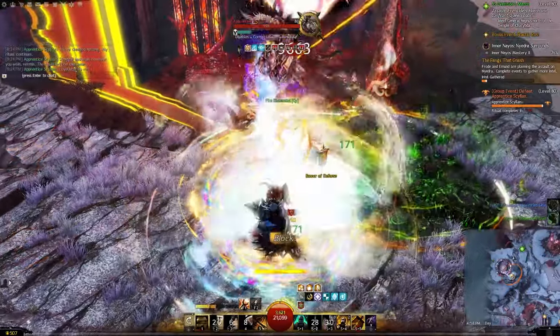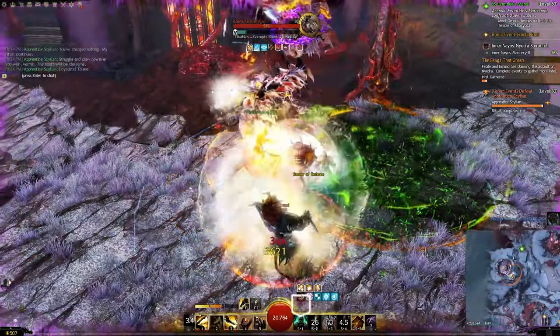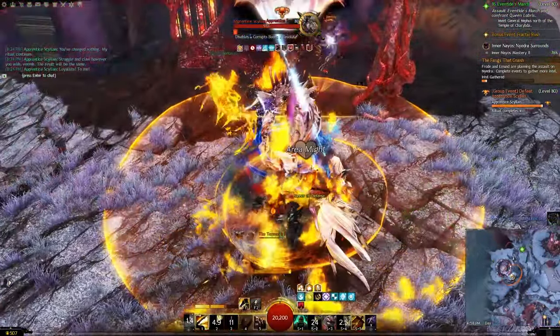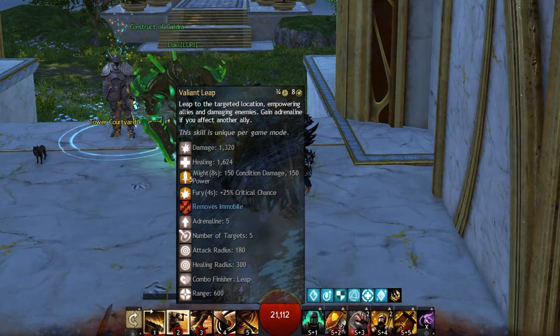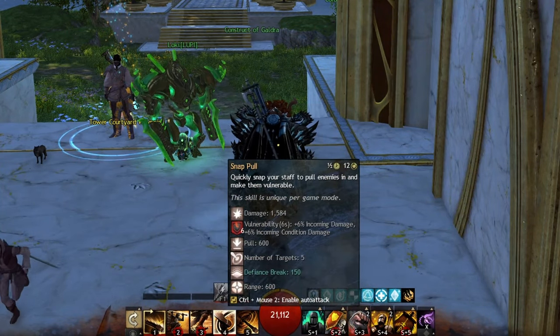I've already made a few videos on this prior to full release, but I decided to take a break from my one class a month challenge for the month of March and dive into the deep end on some staff gameplay from a solo PvE perspective. We're going to take a look at the skill changes from the beta build that I reviewed in December, as well as sample builds for Core Warrior and each elite spec, and find out which one is deserving of the crown as my king of the staff builds. But before we get to that, let's talk about the changes from the beta.